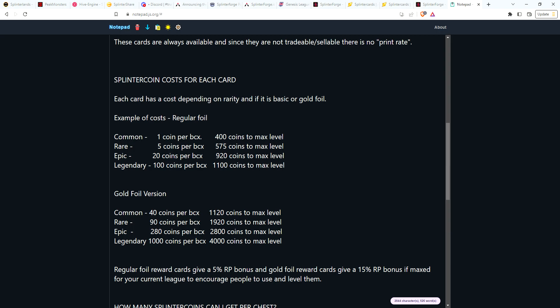Even the regular foil reward cards should give you an RP bonus — maybe a 5% bonus — which is another reason to play the game, get coins, and level these cards, because you'll get a bonus for getting more chests. Since gold foil versions take a lot more coins to level, they should give a 15% RP bonus.